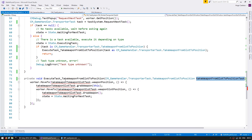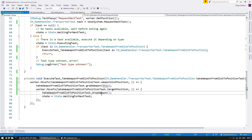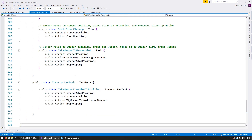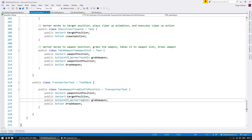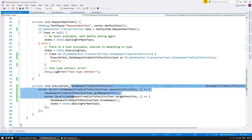In here, we move to the weapon slot position, we grab the weapon, then we move to the target position and we drop the weapon. When we grab the weapon, there's an error since we have to use this script. So on the task type definition, on the action, instead of using a worker task AI, we're using a WorkerTransporterTaskAI. And now everything is working. This one receives a transporter task and executes it.